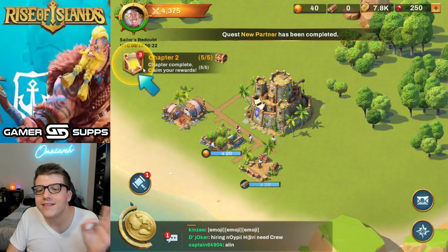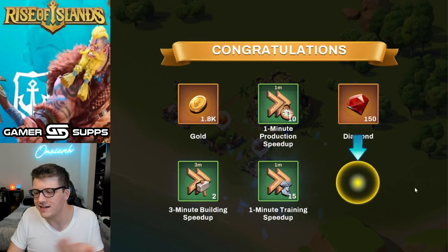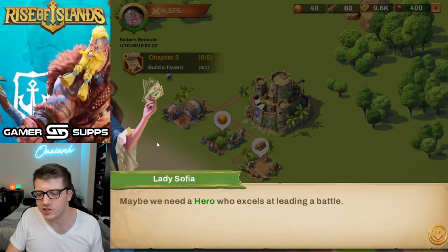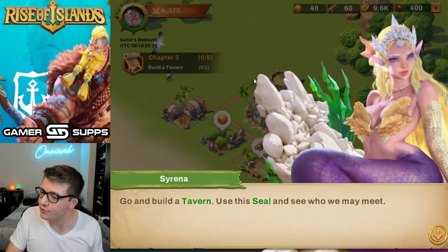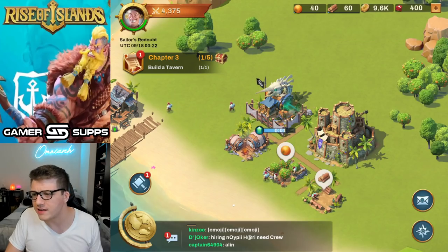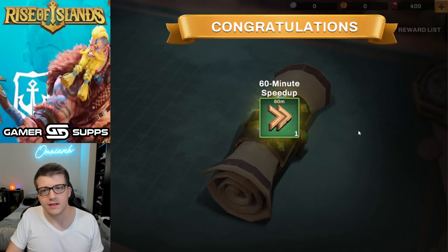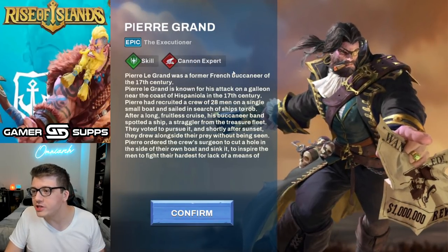I'm gonna get into some naval battles — I'm trying to be the next Blackbeard. Yo ho ho, we're ready to sail. 'Maybe we need a hero who excels at leading a battle — go and build a tavern.' That sounds familiar. It's almost like you stole that from Rise of Kingdoms. But the style on this building is really cool — exotic contract. I like some of the art style here, actually.